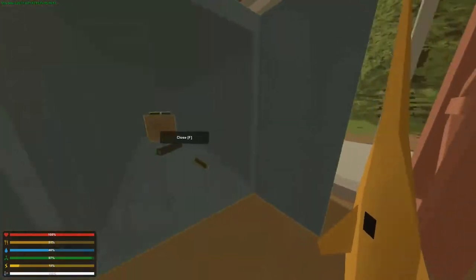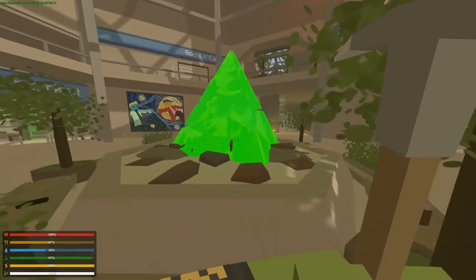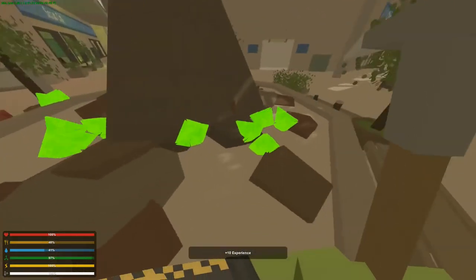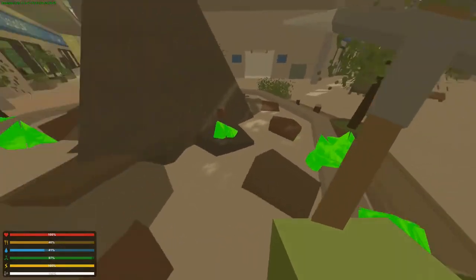After this, make your way to the mall. As you enter, you will see a green crystal monument. Using your pickaxe, mine the crystal. Congratulations, you've obtained the green crystal.